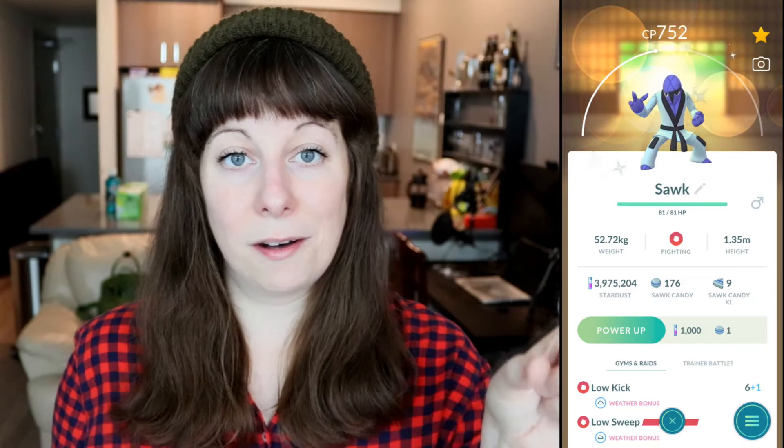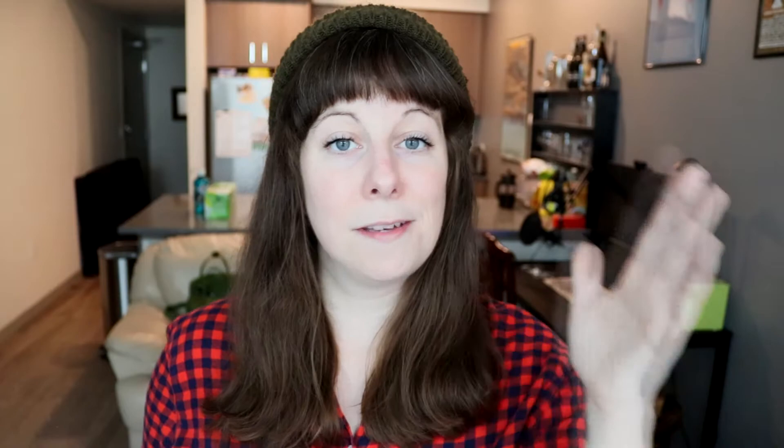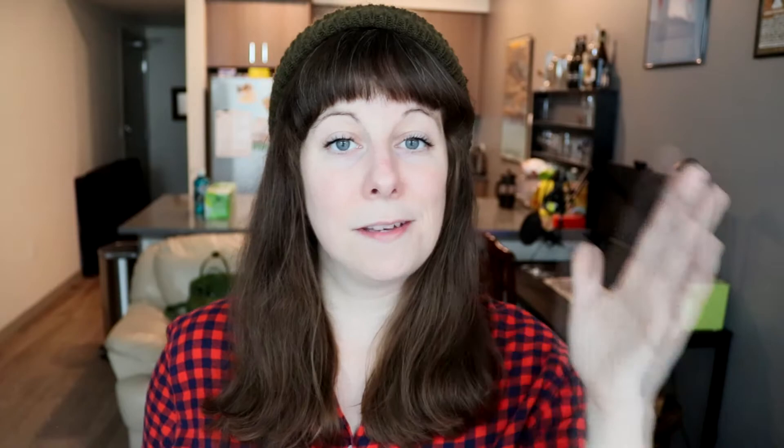IVs are a little bit different than the CP, or combat power, which you see above the Pokemon's bar. That CP can be changed — every single Pokemon has a CP spread from the lowest to the highest they can be, and these go up as the Pokemon levels up. Simply by giving a Pokemon candy and leveling it up, you're going to see that CP get higher. Make sure not to confuse the CP, which can be altered, versus the IVs, which cannot.